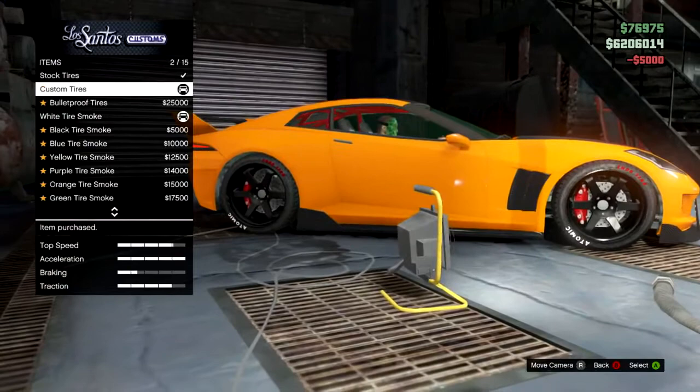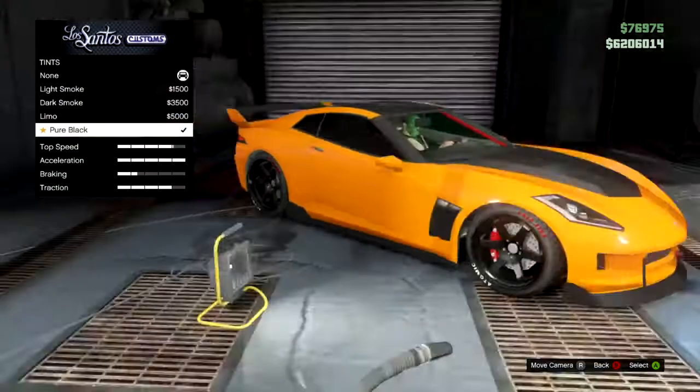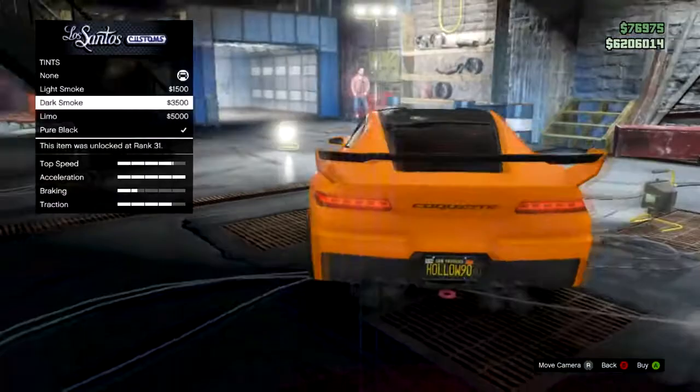Custom tires get you the white writing and the red writing on the tire, which is pretty cool. We don't need to do much other than that. For the tint, I want to see the car a little bit so maybe go light smoke or dark smoke — we'll just go dark smoke, yeah that's good.